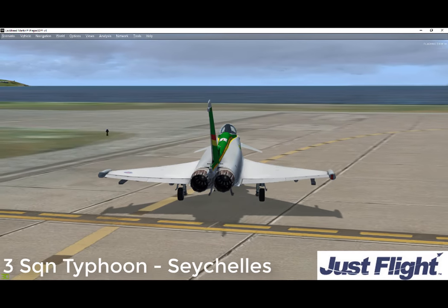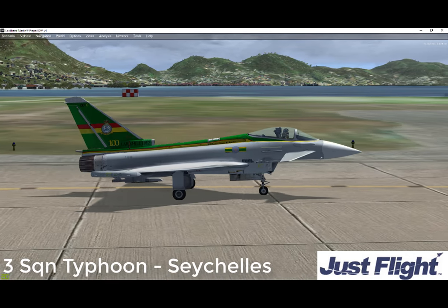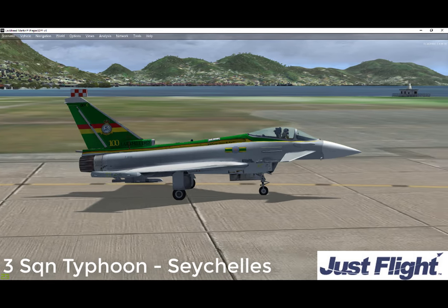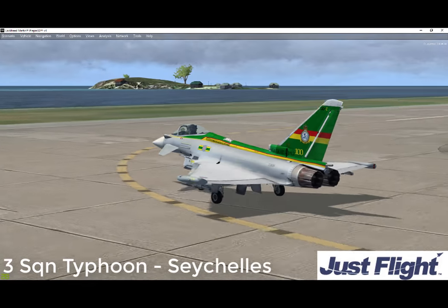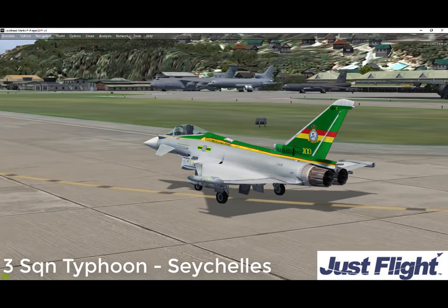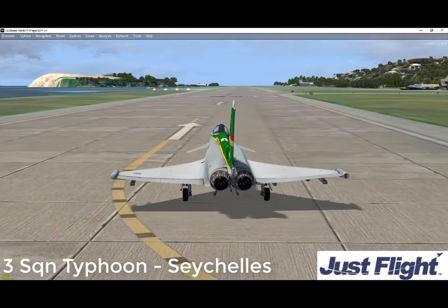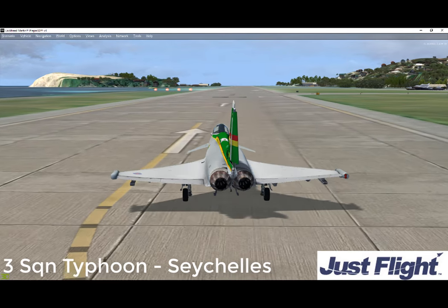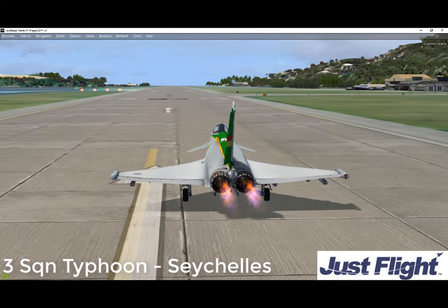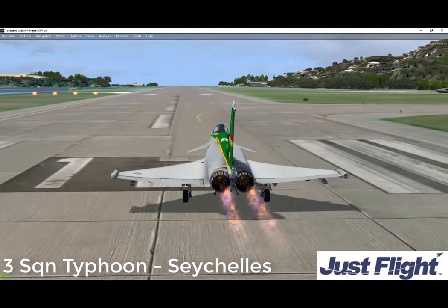Italian aircraft are also armed with Storm Shadow. Looking at the engines, four global companies have jointly developed the high performance EJ200 power plants, that each provide 90,000 newtons of thrust from a small, lightweight engine with high strength and high temperature capability.